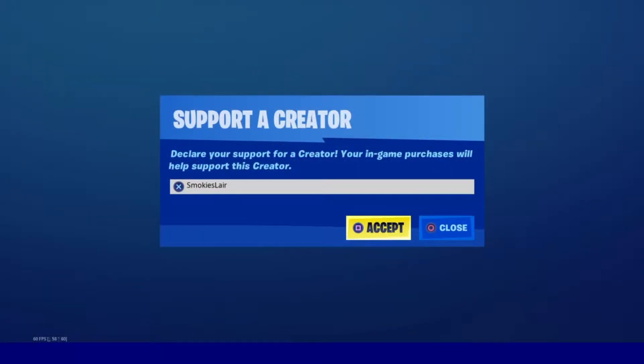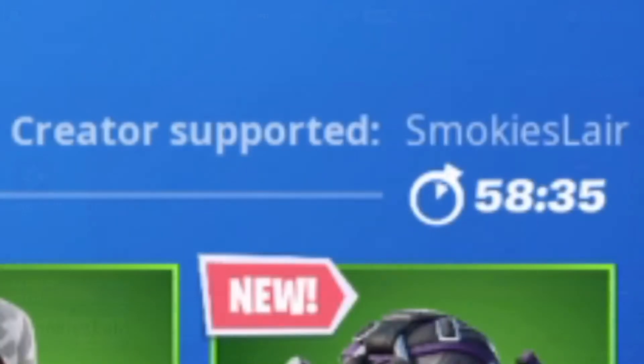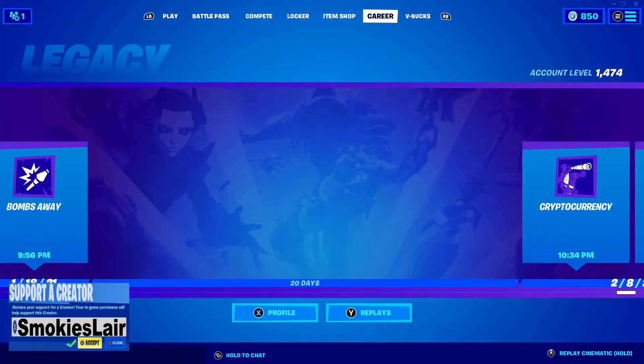Remember guys to enter code Smokey's Lair into the creator code spot in the Fortnite item shop to help the stream grow. Good evening ladies and gentlemen, boys and girls, and welcome to Smokey's Lair where we're getting on with another Fortnite item shop on March 4th, 2021. I hope you guys are having a great night tonight, let's get right into it.